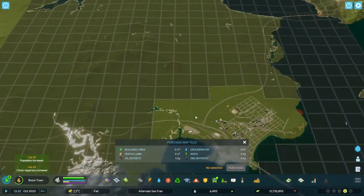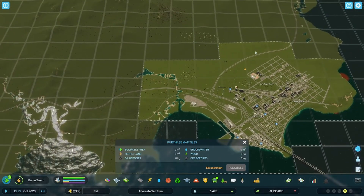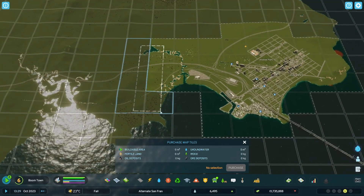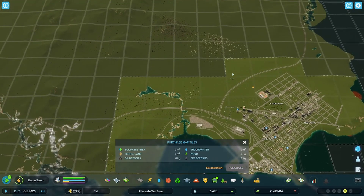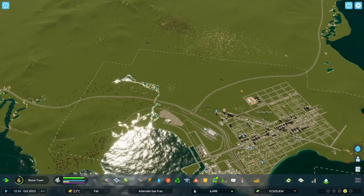Before we get into it, I want to go ahead and buy the tiles that we saved from the last episode because I think we're going to need some of those tiles. We're going to need these tiles at the bare minimum. I'm not going to buy just water for now, and then we'll go ahead and get those last tiles.